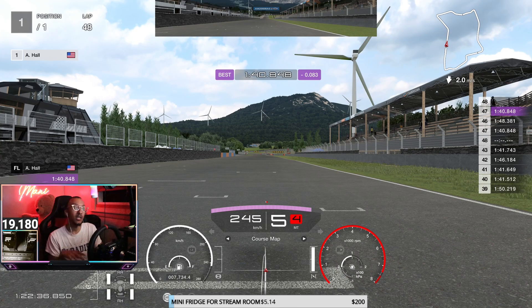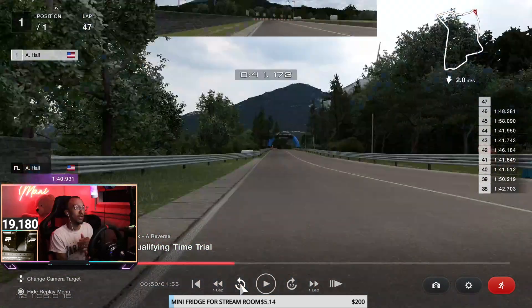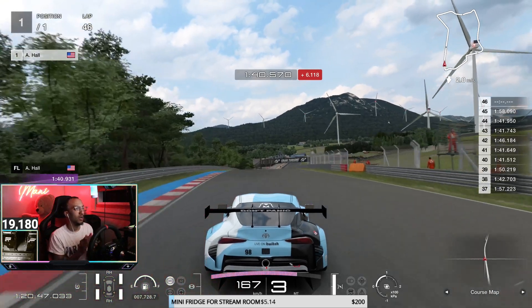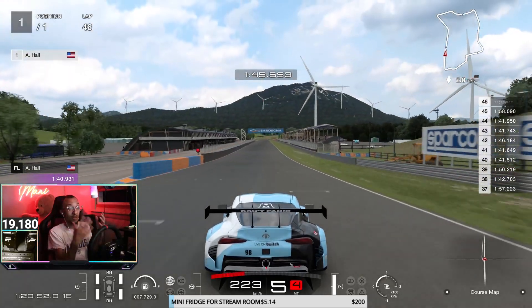Just roughly doing that is going to at least get you into the 1:40s — we got a 1:40.8 just doing that. We did make multiple mistakes in that lap though, but we still held on enough to get into the 1:40s. I'm going to run this back for you all so you can see the whole car positioning, where we're placing the car for these corners, and where we gained and lost time.